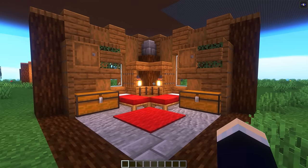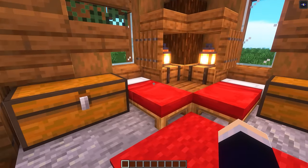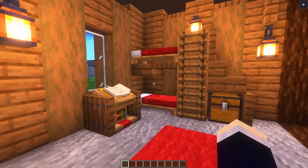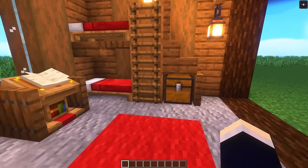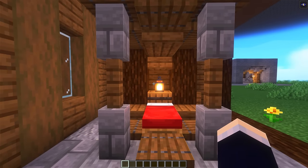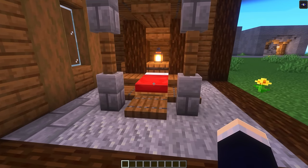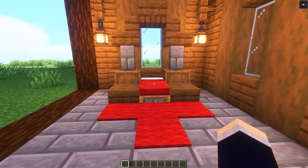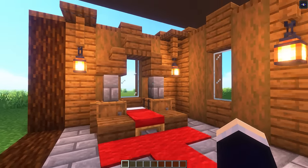Now it's onto a couple of interior bedroom designs with this first one being for a two player setup where we've got personal storage on the left, a bed here, and then another bed on the right with more storage for that player. The next bedroom is another two player design. This time we've got a bunk bed instead with a nice little storage chest and a decorative lectern on the side. The next bedroom design is for a single player and we have this encased bed design with all the frames around it. And for the final bedroom, we have a simpler design, just a single bed with some storage barrels on the sides and a nice little roof design around it.